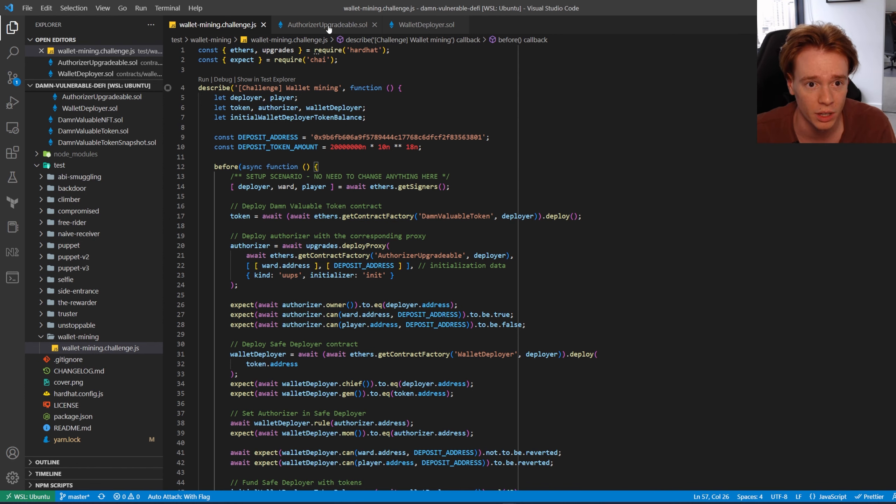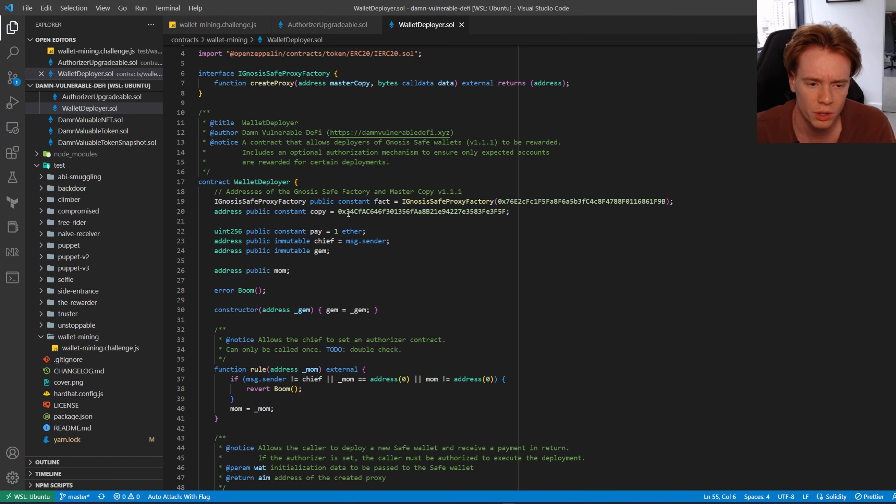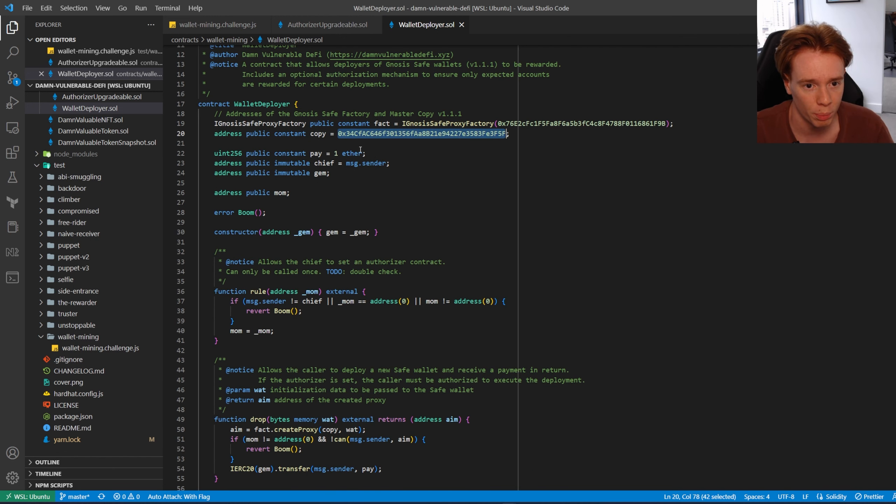What I want to do first is cover the actual contracts given in this challenge. The first one is the wallet deployer — it's the contract that deploys Gnosis Safe wallets and pays out the deployer if you meet certain conditions. We've got a Gnosis Safe proxy factory at a hard-coded address, using an interface that meets the create proxy interface definition. We also have the master copy address defined in the challenge description. The variable names here are a bit weird and wacky, but we'll deal with it.